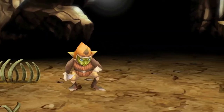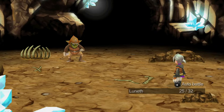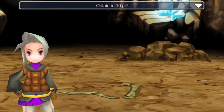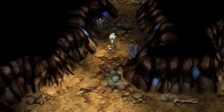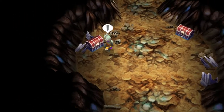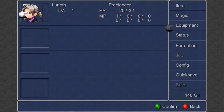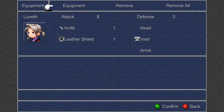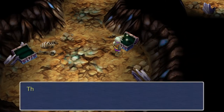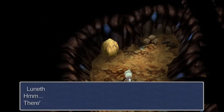We're going straight into battle again. Attack the Goblin. Oh, a treasure chest — it's always nice. There's a shield. Can we equip that right away? We need some form of defense. The chest just contained a potion. That's a suspicious looking rock.